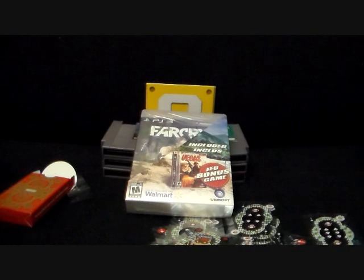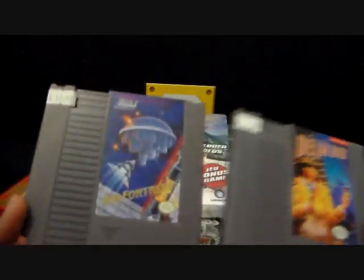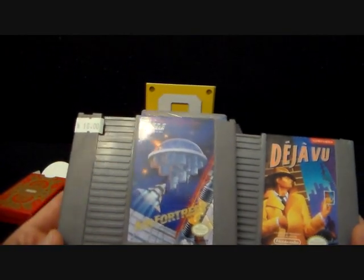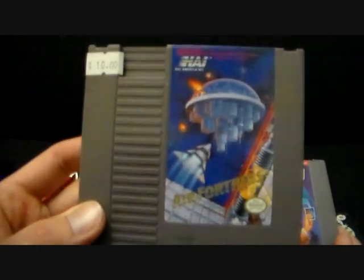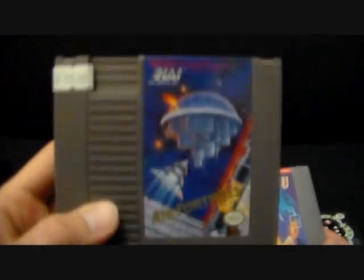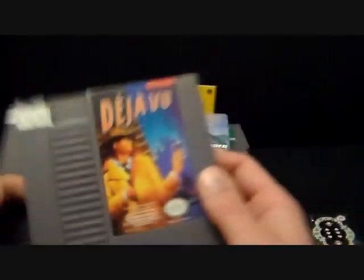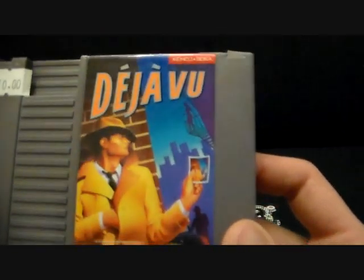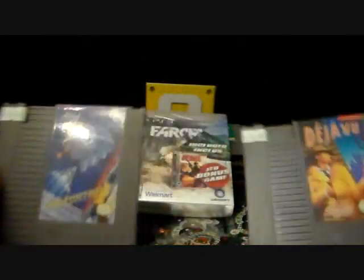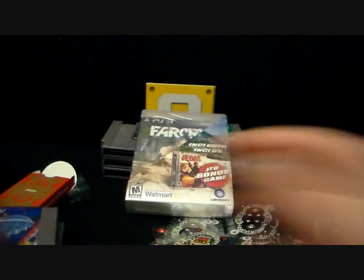I went to that store again later that same day and grabbed a couple more games since they had them on sale. We got Air Fortress by HAL, who I believe made the Kirby games. Looked this up briefly — looks like a pretty decent game. Air Fortress: pretty lame title and kind of a boring picture, but hopefully the game will make up for that. And Deja Vu by Kemco Seika, which looks like it's got a battery backup. A couple more fun games to add to the collection.